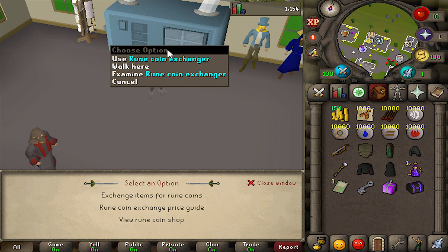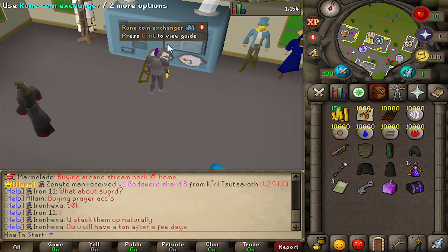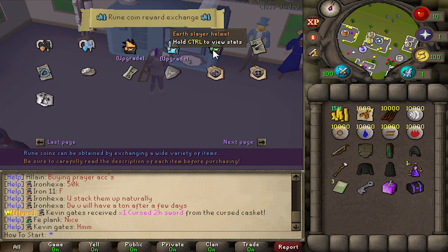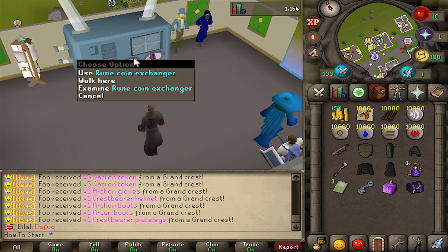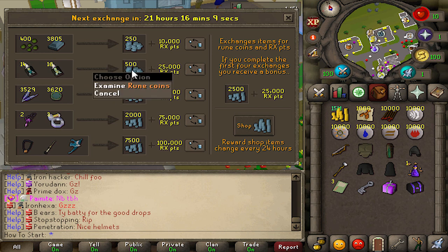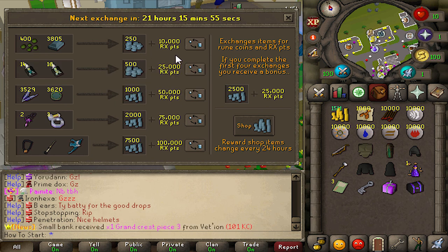As you start getting to a higher level, you're also going to want to pay attention to the enchantment chest — it's basically a way to upgrade your gear with a certain success rate on each one. It'll probably take you a while to get to this point, but this is how you get some of the best pieces of gear in the game. The rune coin exchanger is just as important — you exchange items for rune coins which you can then spend at the rune coin shop. Lots of great upgrades including looting bags you can use outside the wilderness and some best-in-slot pieces of gear. Also don't forget to check out the mage of wisdom — it refreshes every day with different challenges to exchange stuff for rune coins and Runex points.